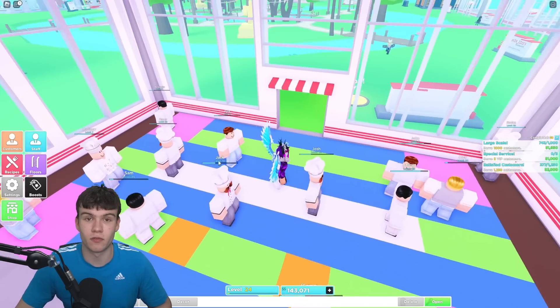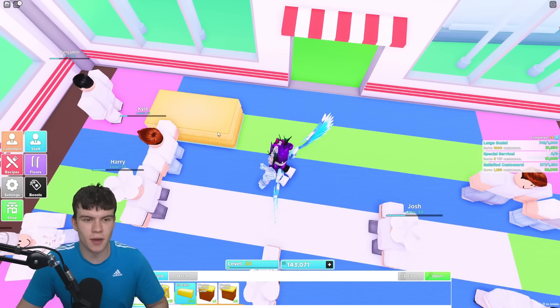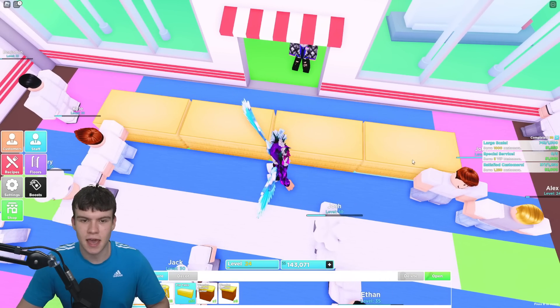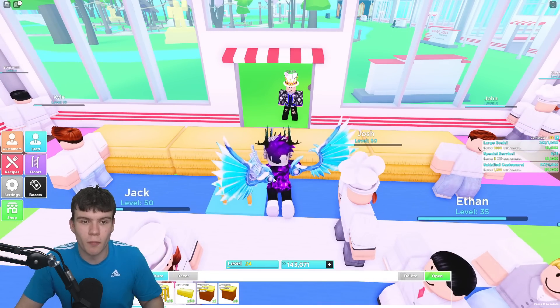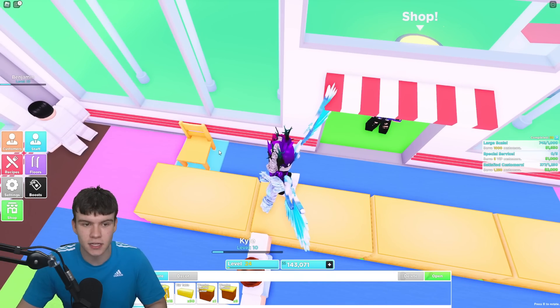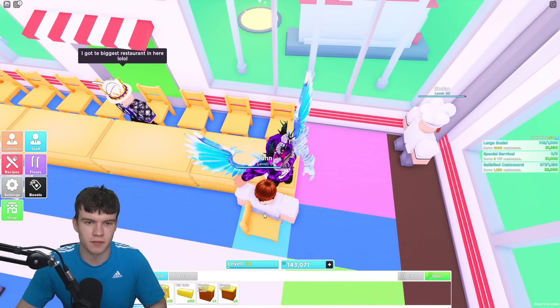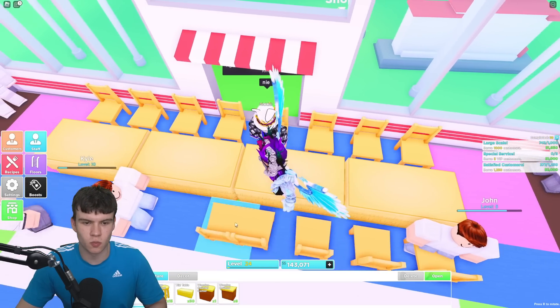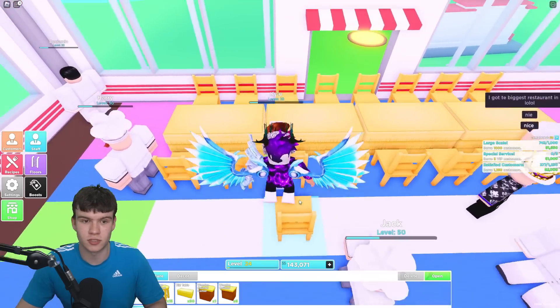Once you guys have three floors, do exactly what I do right now. What we're going to do first is go ahead and place down some tables over here. Place down four lots of tables over there. Keep in mind, you can swap these out for better items as you move through the game and get more experienced. Then in these blue spots, what I'm going to do is place some chairs down.